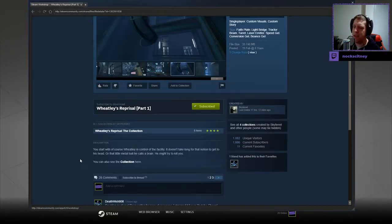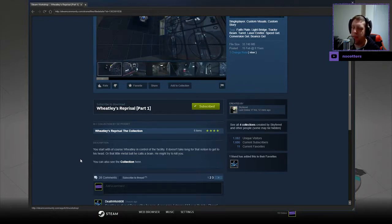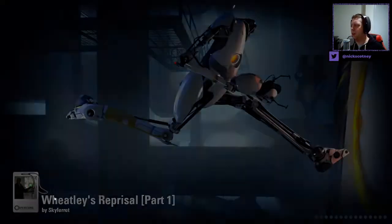You start with, of course, Wheatley in control of the facility. It doesn't take long for that notion to get to his head, or that little metal ball he calls his brain. He might try and kill you. You can also see the collection here — I don't want to look at that. I want to jump into the map, and that's what we're going to do.